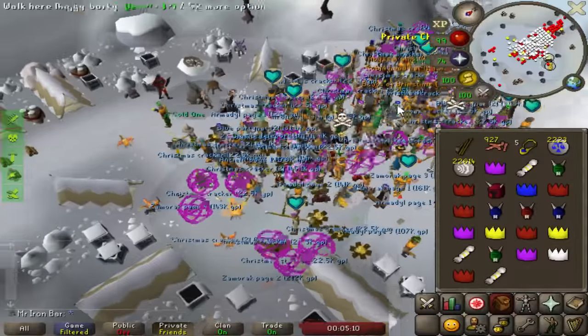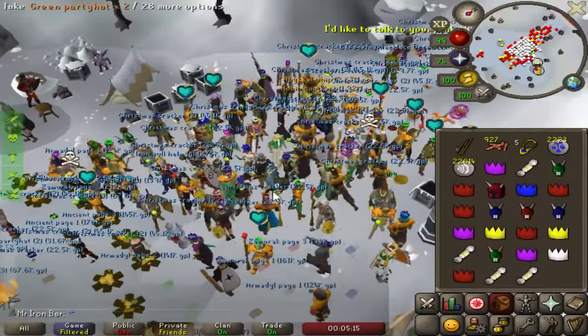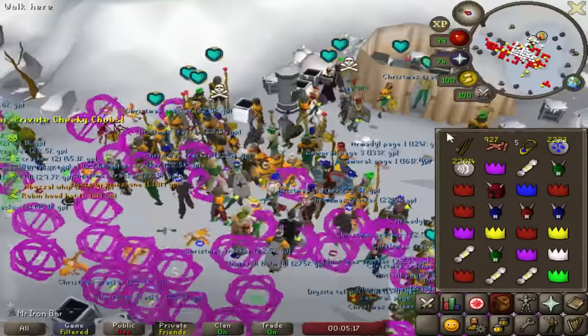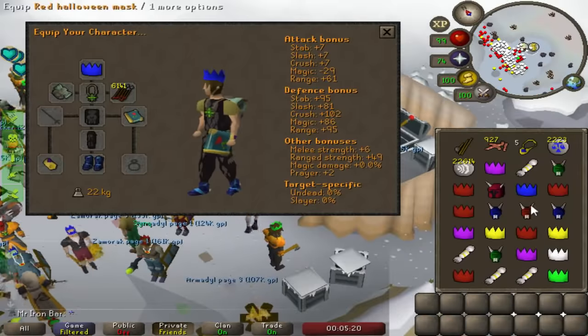It's spawning, it's spawning — I can't see anything dude. Yes! Nice, I got all the colors, let's freaking go! Actually, maybe not — maybe I don't have all the colors.